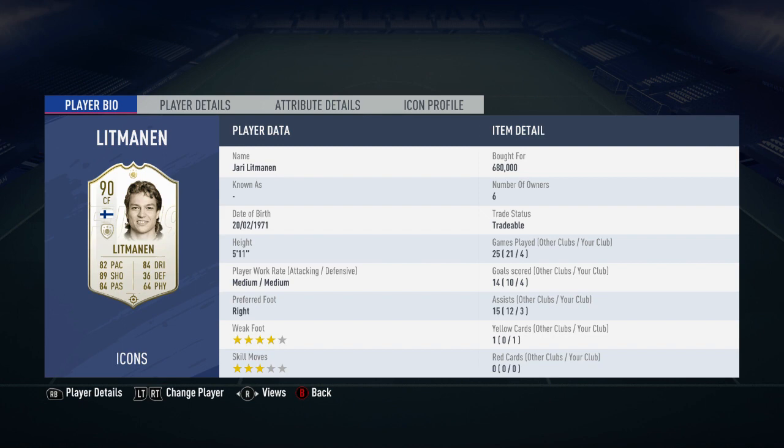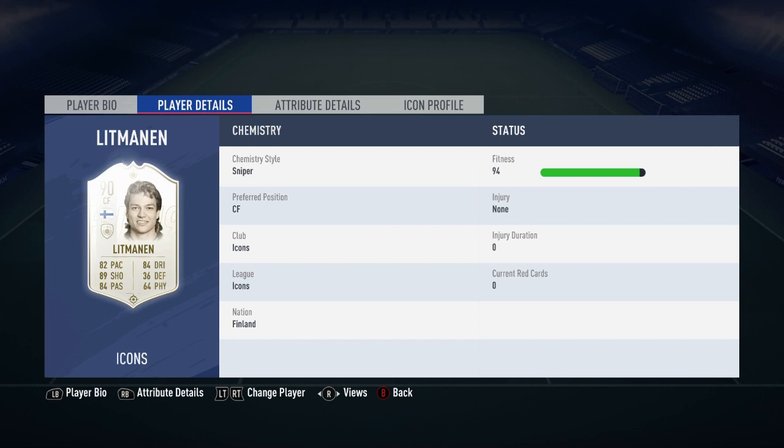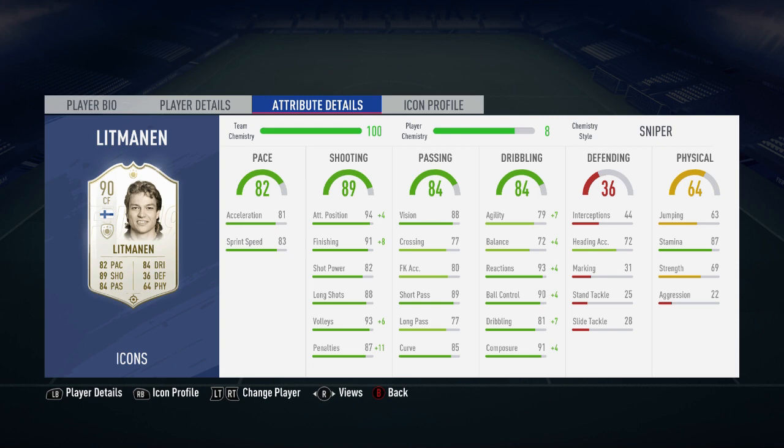Moving along into his in-game stats, his main standout stats are his 94 attacking positioning, his 90 ball control, his 93 dribbling, and his 89 short passing. I did have the Sniper chem style applied to Litmanen for the 4 games that I used him in FUT Rivals.